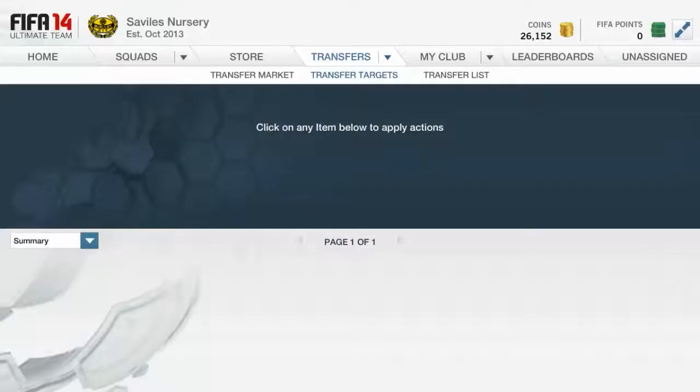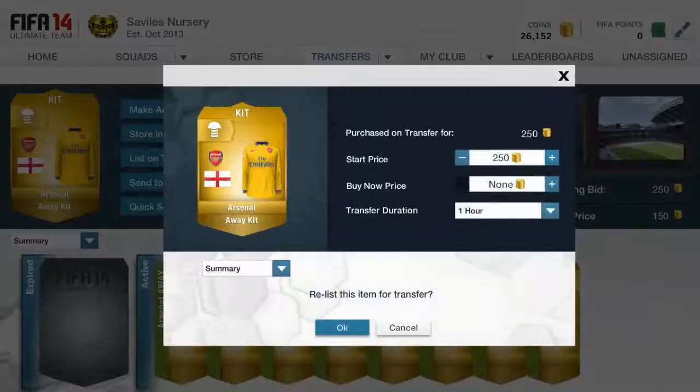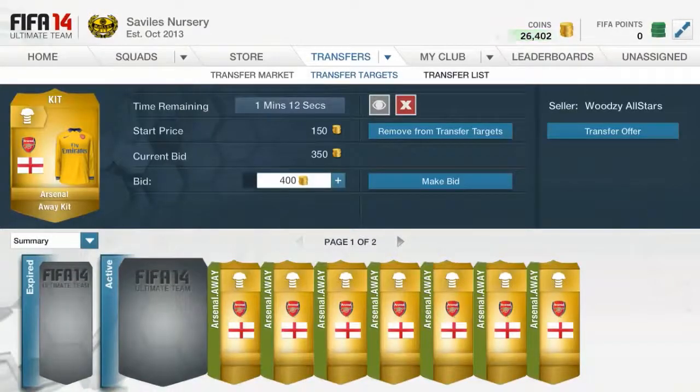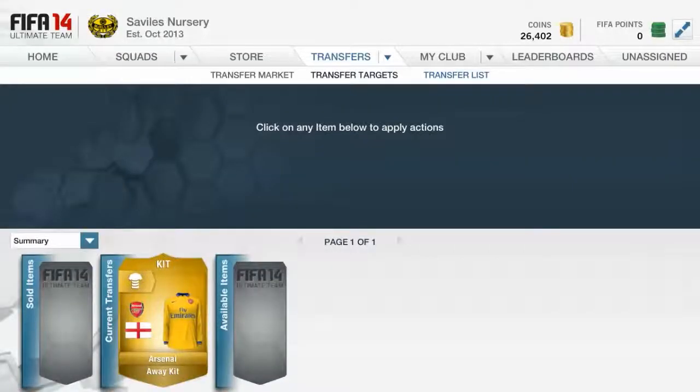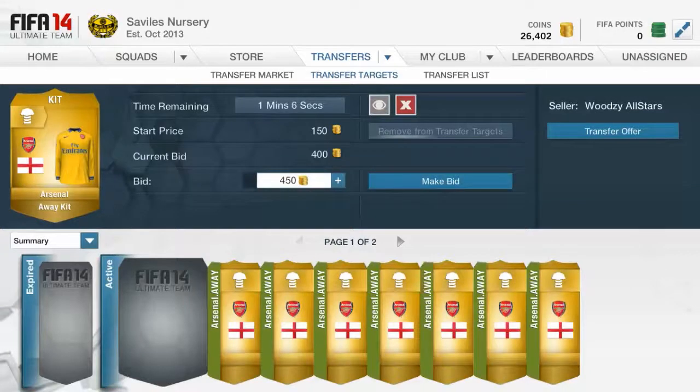So I'll check the transfer targets. You can see I won this, and I'll list it for a 750 buy now. Actually I'll go 700 buy now, just to put it under the prices already on the market. Oh, I just got outbid — I thought I sold it straight away for a minute. I'll just let that guy win it.